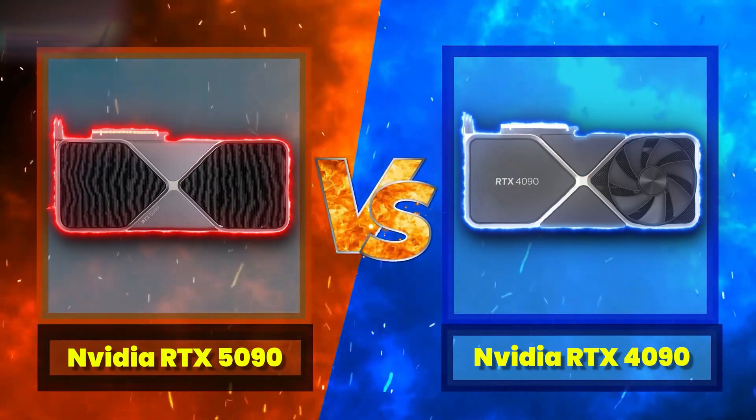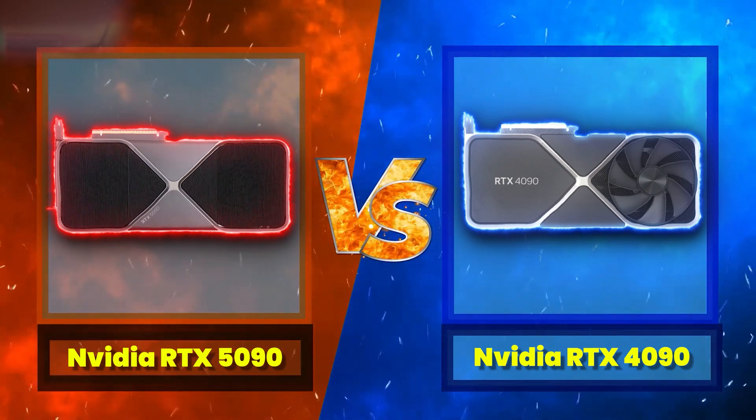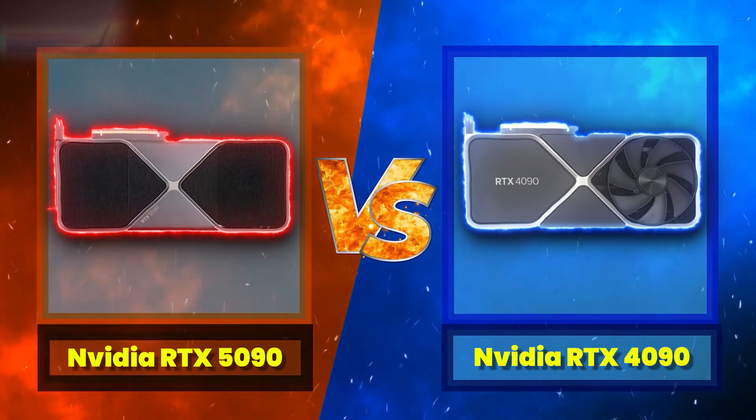And that's it. I'm really not sure why these settings are turned off by default, but at least now you'll be able to extract maximum image quality from your Nvidia GPU. The battle today is between the two top GPUs: the Nvidia GeForce RTX 5090 in the red corner, taking on the current king of gaming, the RTX 4090 in the blue corner.